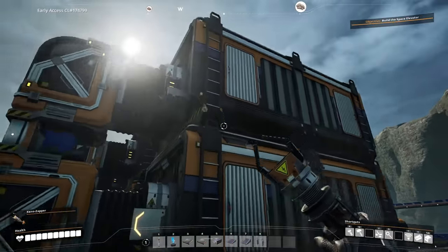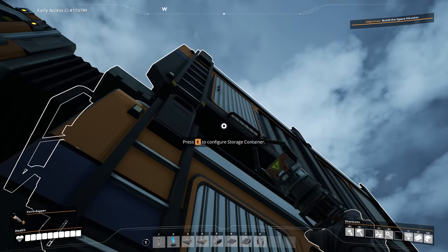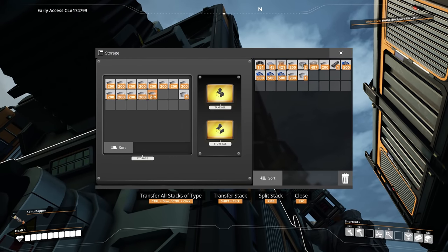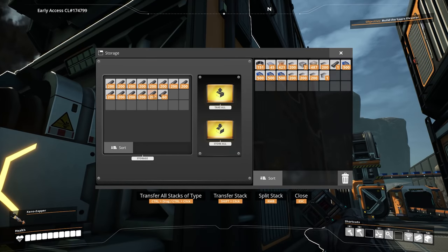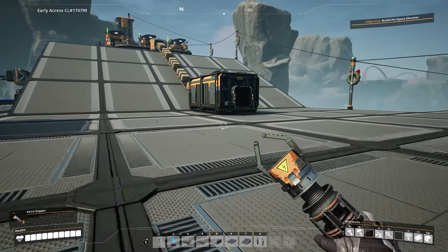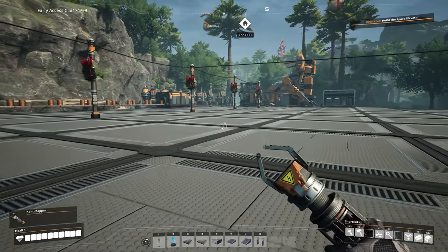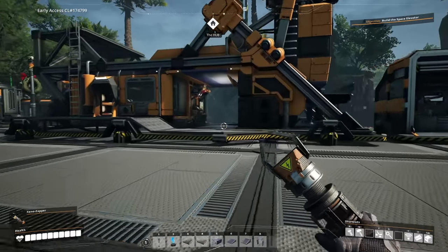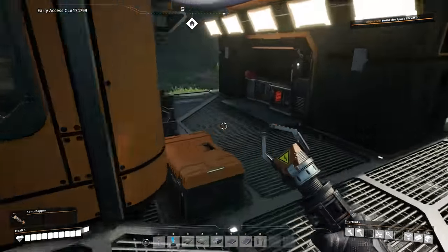Let me just grab some of our storage here. We'll take all of it — but not that one. So we've got a ton of screws. We'll grab, like, four stacks of plates, and then four stacks of bars. And we need some concrete too, probably, for various unlocks and things. That should be enough. Also, we probably need some copper wire while I'm at it. Let's just grab some of that. Okay, that should be all the resources we need.